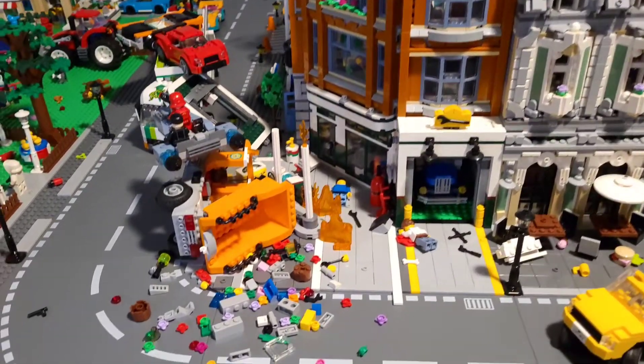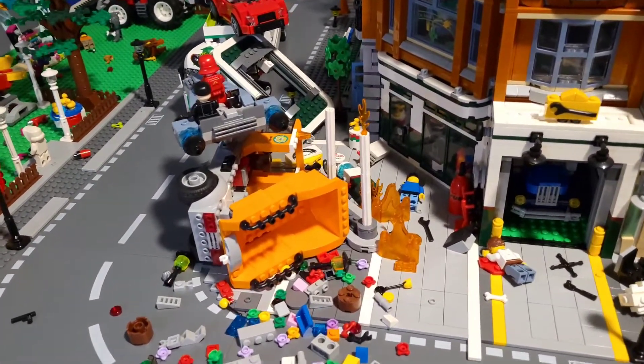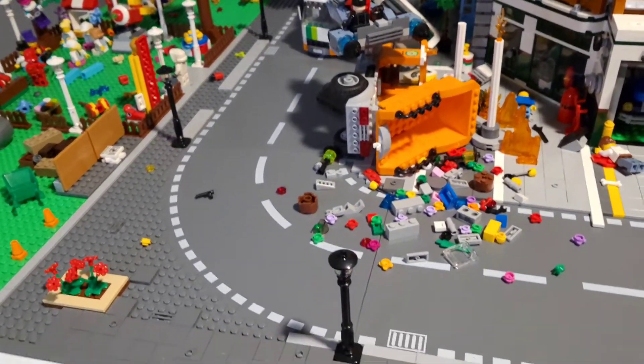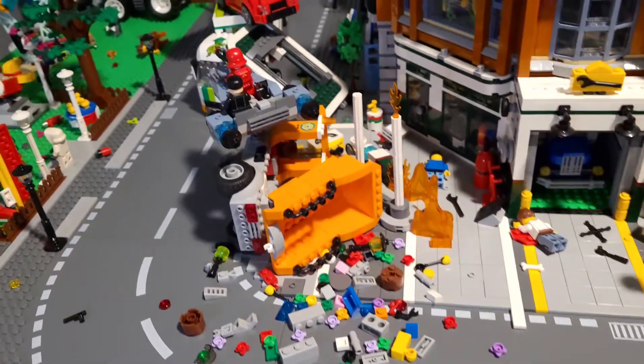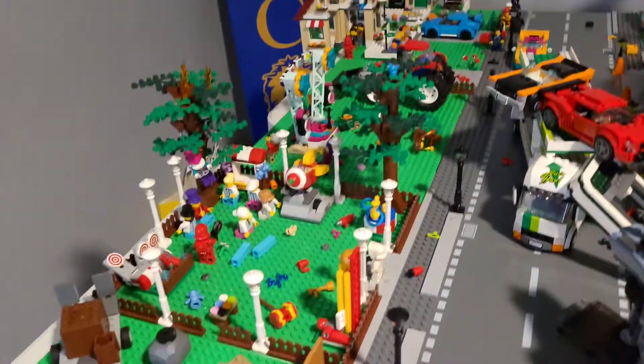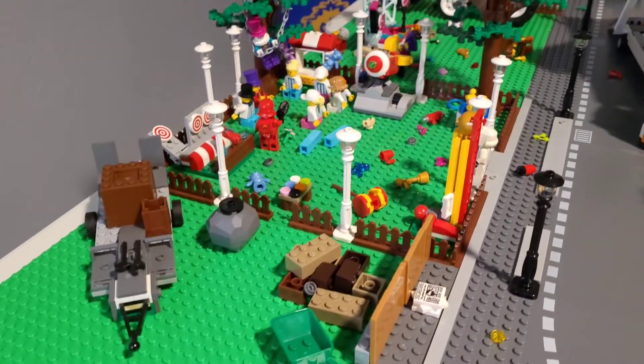Let's start over here on First Street. We still have the explosion and fire over here at the gas station at the corner garage at First and Main. That is a complete mess — everything's on fire there and we still have the wreck right there. Nothing's been cleaned up obviously because we are in Sith control.